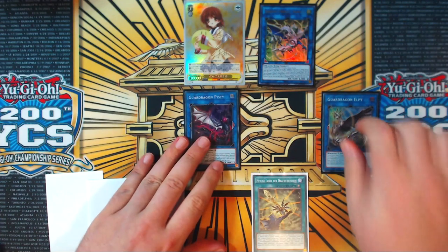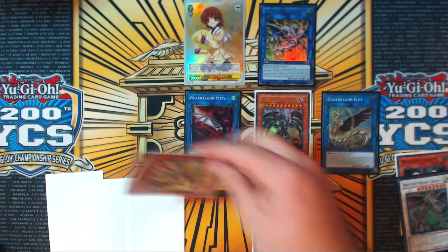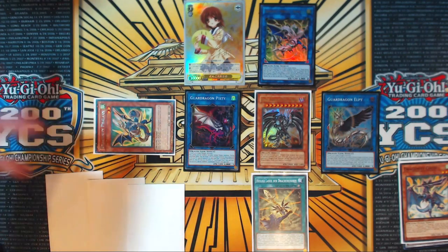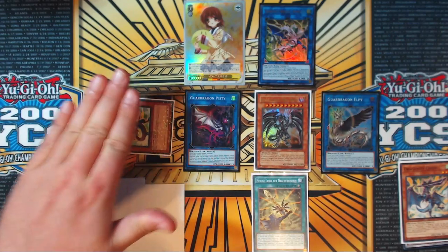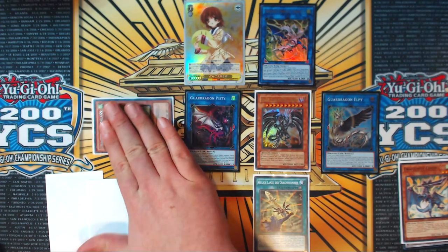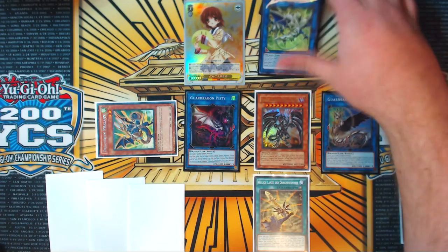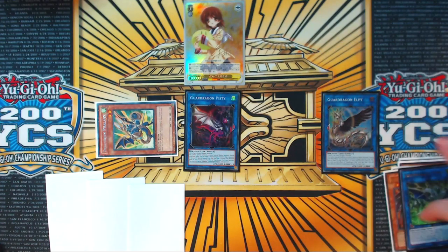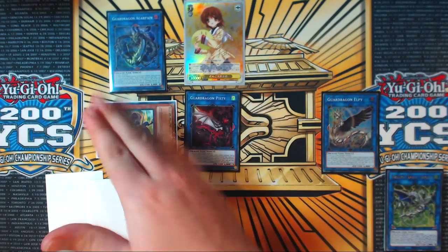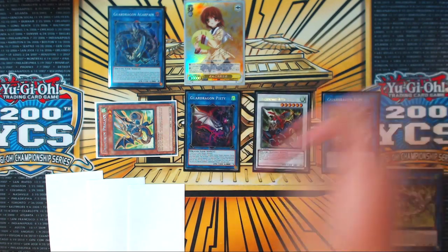Now we're ready to start the Gar Dragon portion of the combo. Use LP's effect to special summon Red-Eyes Darkness Metal Dragon from the deck, then use Darkness Metal to summon Phalanx back — specifically in the left-hand zone, because that zone is where we'll be putting our Crystal Wing or Boreload Savage. Link Romulus and the Red Med into Agrapain over in the other extra monster zone. Use Agrapain's effect to summon the Gaderg from the extra deck.